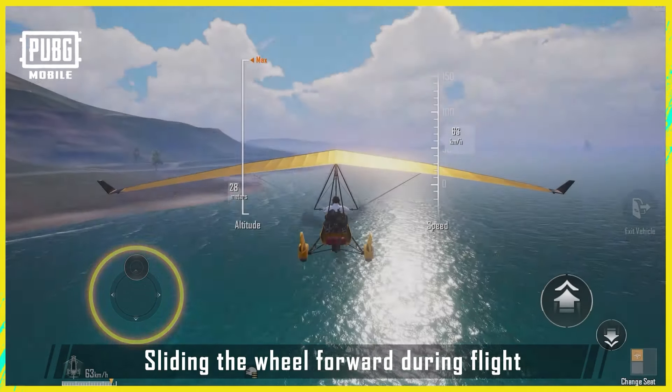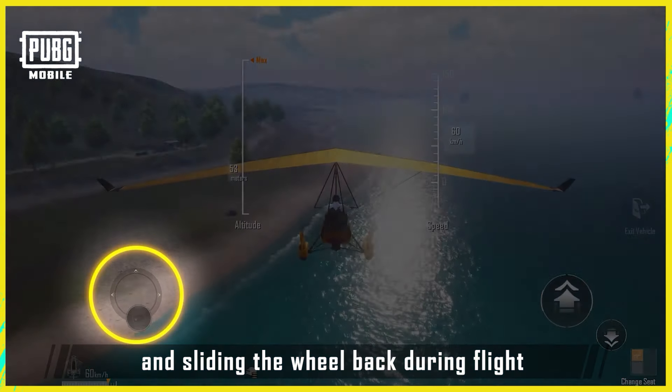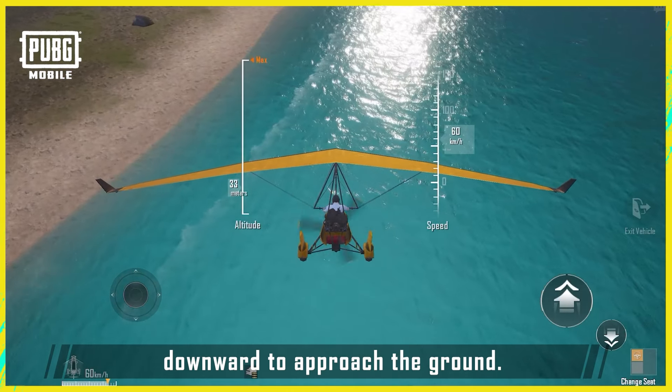Sliding the wheel forward during flight will cause the glider to pitch up and ascend, and sliding the wheel back during flight gradually pitches the glider downward to approach the ground.